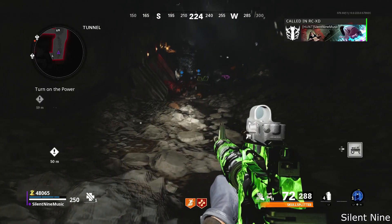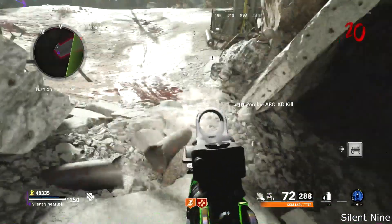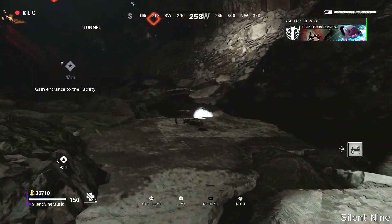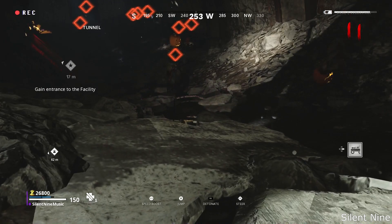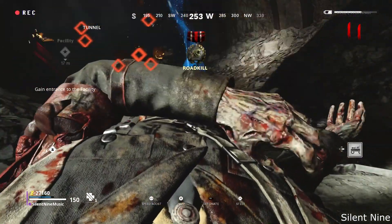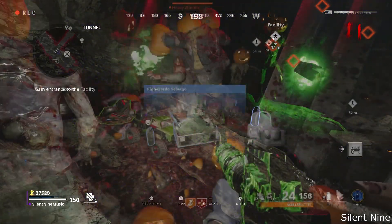After about 10 seconds of being in this, you will get a black screen and then it goes back to normal — do not worry, that just happens, and the RCXD will still be there. If the RCXD goes through the ground, that just means you didn't activate it in the right spot. You don't have to restart; just don't go into the tunnel, get another RCXD, and try it again. Make sure you don't buy the door at the pond either.